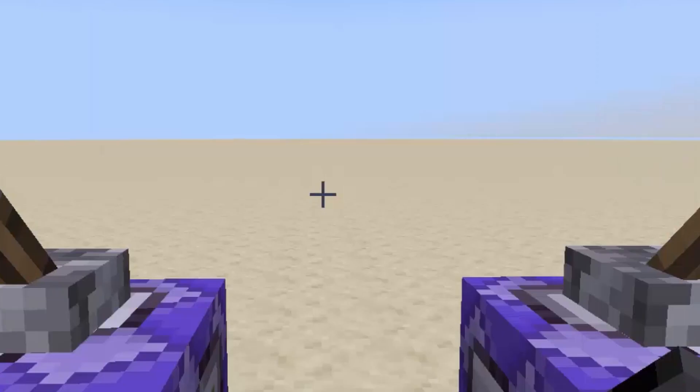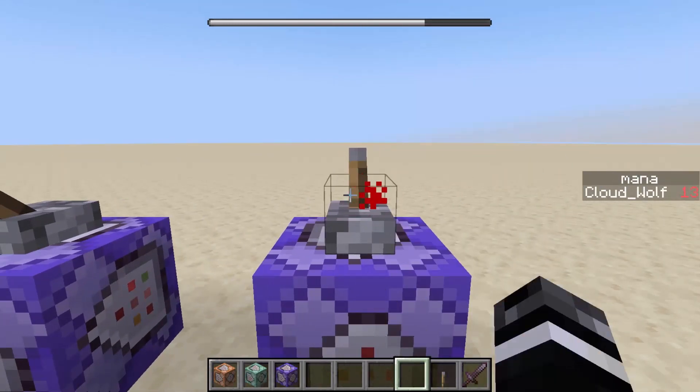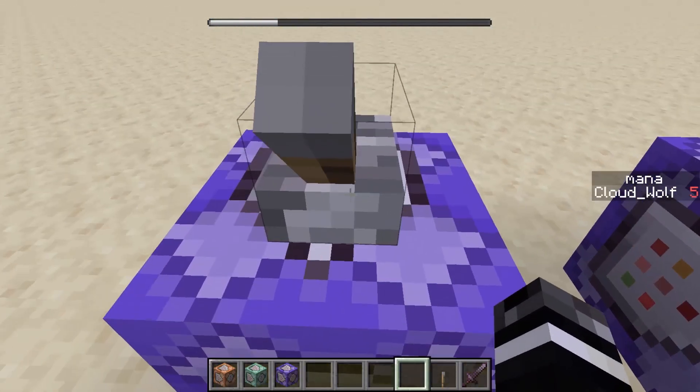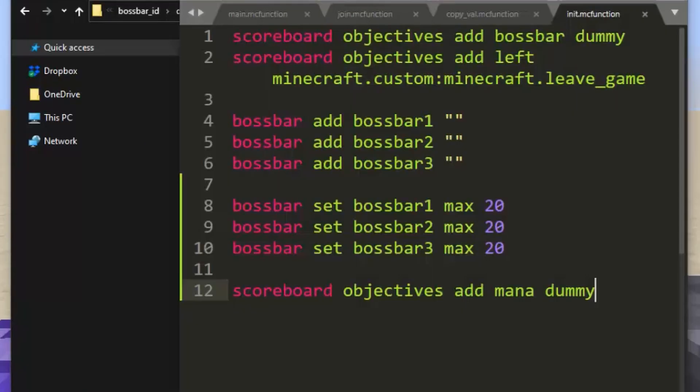For demonstration purposes, I have created a player specific score called mana displayed in the sidebar. When I flick this switch, the mana goes up; when I flick this, it goes down. I'm sorry that I don't have an alt account to pull up here today, but trust me this will work for multiplayer — it will display the boss bar differently for each player. This is actually kind of tedious to accomplish because you need one boss bar per simultaneous player that can view a boss bar. So if your server's max player count is 20, which is the default, you're going to want 20 boss bars with unique numbers. I've only implemented three, so it is up to you to expand it — it should be pretty easy.